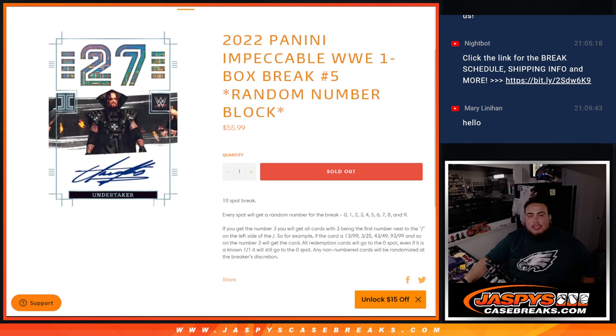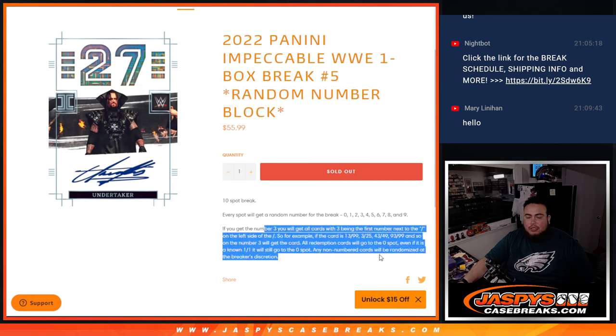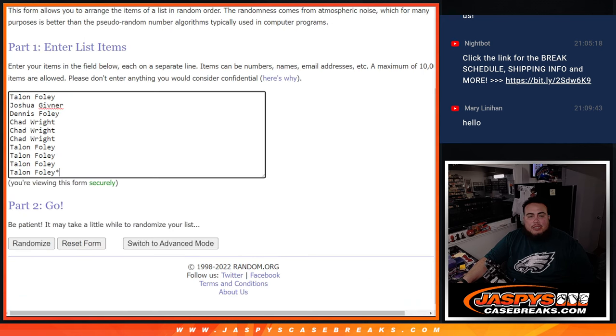What's up everybody, Jason here for JazpysCageBreaks.com. 2022 Panini Impeccable WWE just sold out — this is a one box break, random number block number five. Ten total spots, everybody gets a random number from zero through nine. We go by the first number on the left side of the serial number dash. Any and all redemptions go to spot zero, any one-on-ones go to spot one, and any non-numbered cards are randomized to the group.